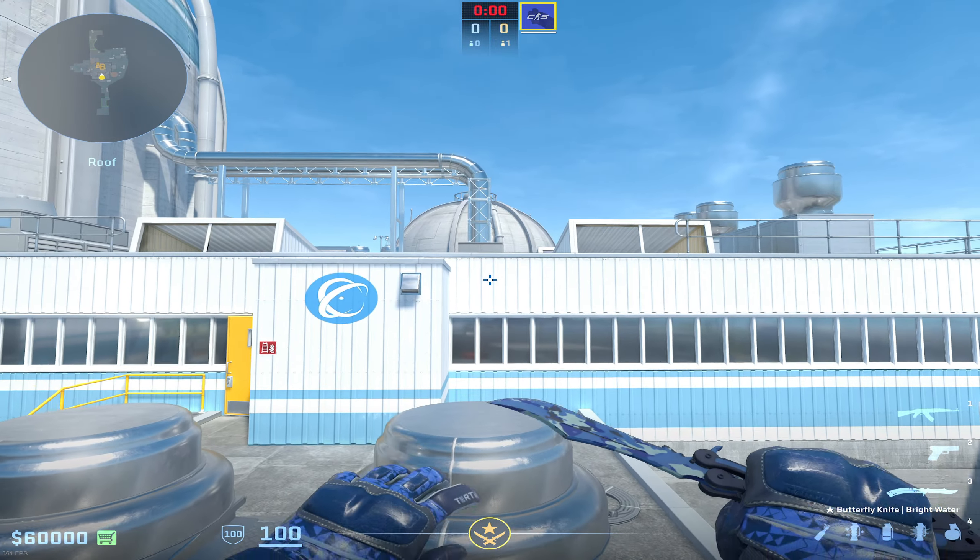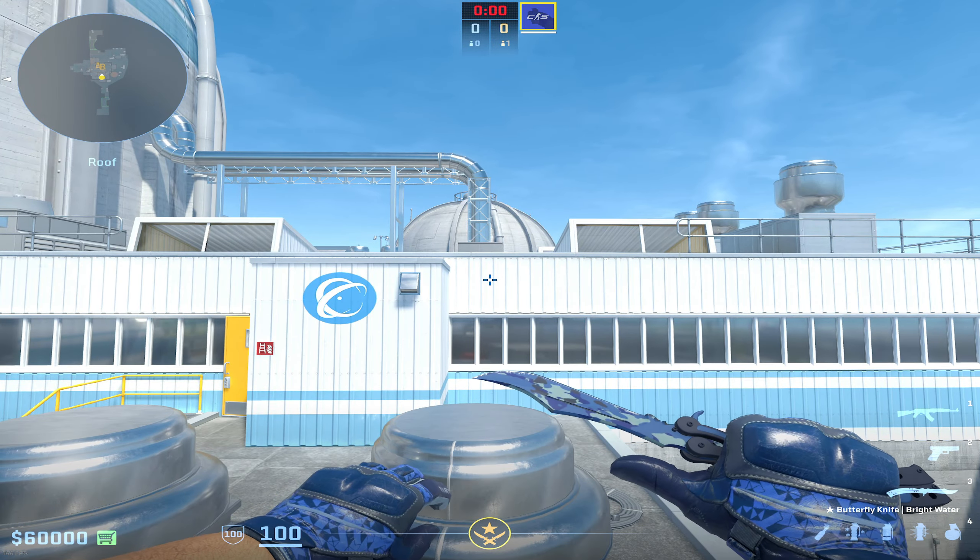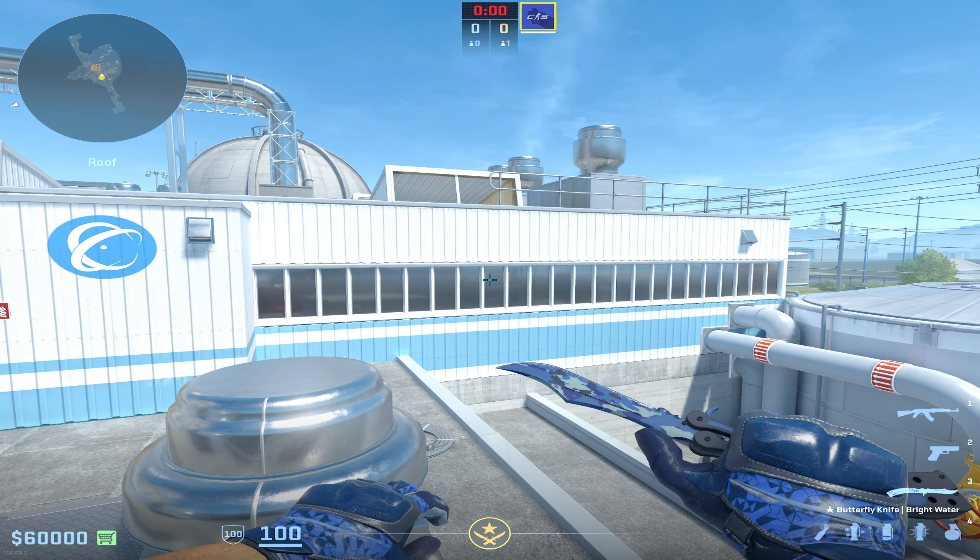Starting off, I'm going to show you the easiest way to do this. Almost all of the other lineups are going to require you to do some form of run jump throw on a specific timing that even I mess up quite a bit in game. So if you want just a super simple lineup that is somewhat inconsistent in the fact that it doesn't always spread fully, this is it. You go all the way to this far side and find this vertical bar. Go to the left side of this little window, all the way down to where this lines up with the very bottom of this white bar, and just do a simple jump throw. There's no movement involved and it's going to hit like this and almost fully spread.